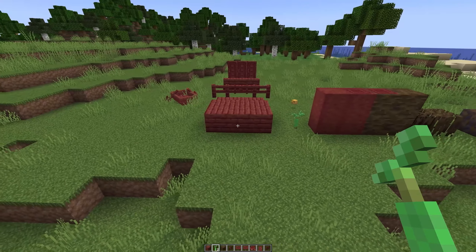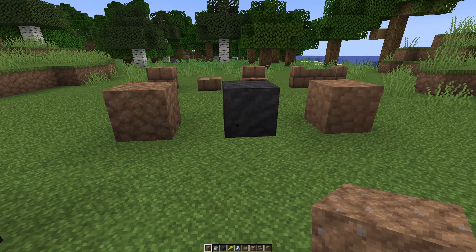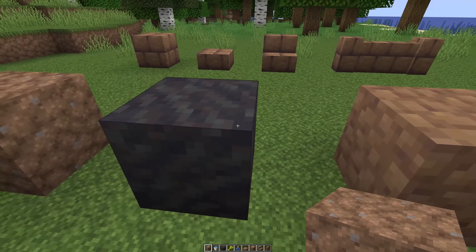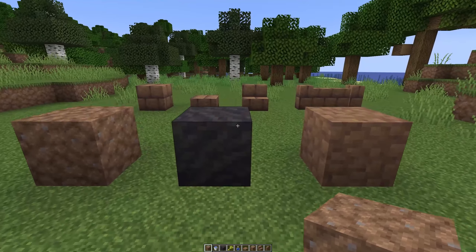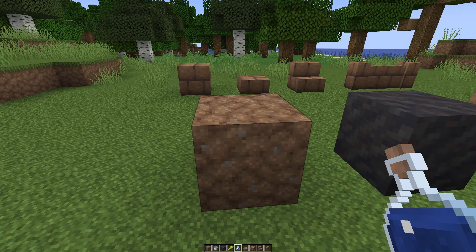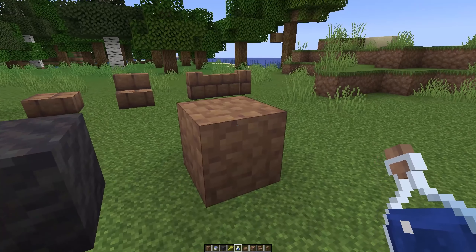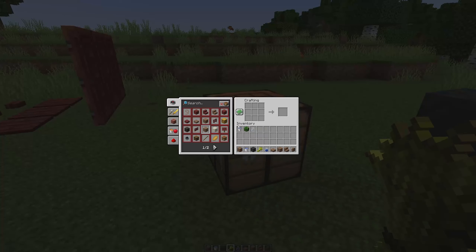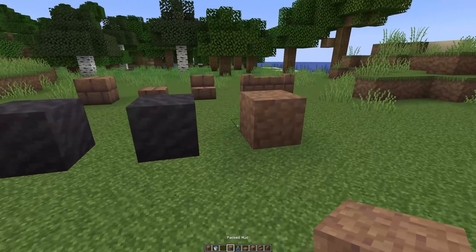Let's jump on to the next new blocks in this week's snapshot. Next up we have mud. Mud will be found in the upcoming mangrove biome — it's this very dark, sort of purple-grey coloured block here, and it's a very nice looking block. Mud can also be crafted using a water bottle, either by hand or by using a dispenser. If I just right-click on that, it turns into mud. We can also create packed mud — the recipe is mud and wheat.